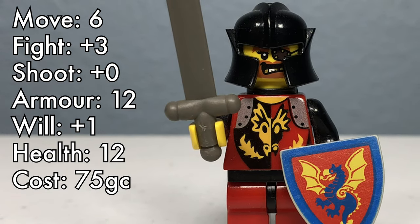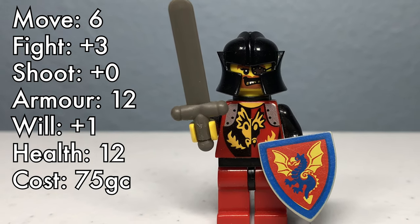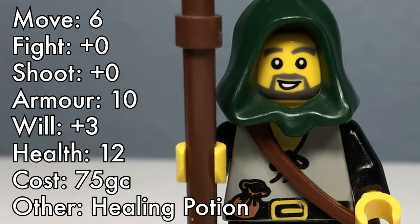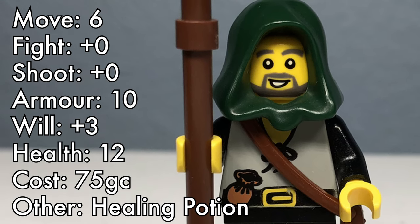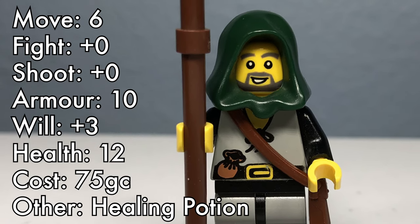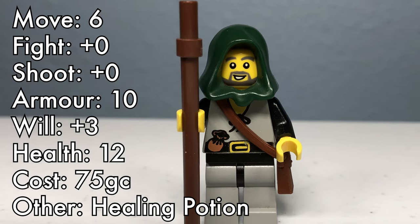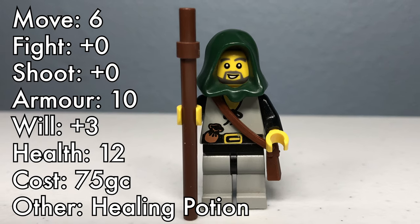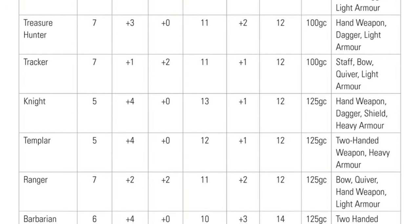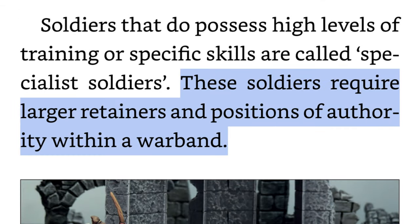Men-at-arms are perhaps better trained and prepared for the dangers of Frostgrave than infantrymen. They balance their offense and defense, and charge 75 gold crowns for their services. And the apothecary — these individuals can barely be called soldiers, as their experience is in the use of potions, not swords. As such, they start each game with a healing potion they can use on their allies. Someone with their knowledge and learning requires 75 gold crowns to risk traveling into the unknown ruins of Frostgrave. Of your 8 soldiers, no more than 4 of them can be specialized soldiers. This is mostly a balancing mechanic for the game, but also represents how the specialists demand positions of authority in your warband.